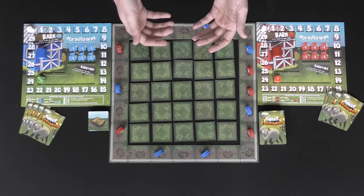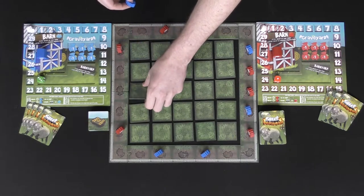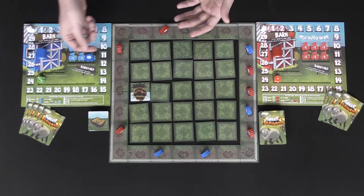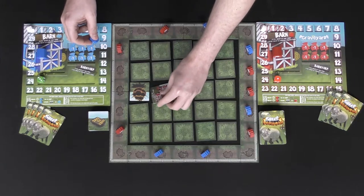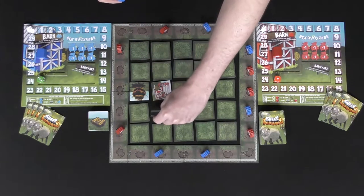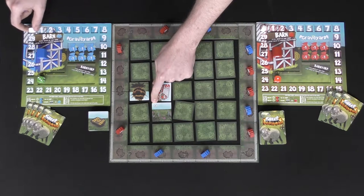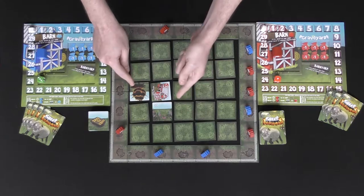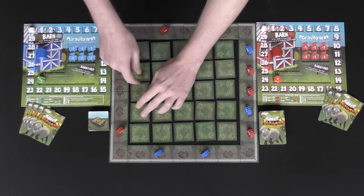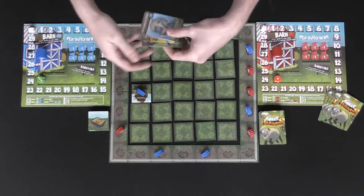When you move a sheep onto a space that was not previously uncovered, you need to flip that tile over and see what it is. If it's an explosion, your sheep explodes and goes into the graveyard. If it's a barn tile, your sheep goes into the corresponding colored barn area. If it's a safe tile, you simply score one point on the victory point tracker. Those are the three main spaces in the game.